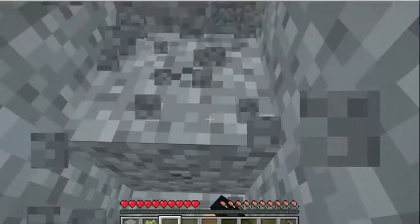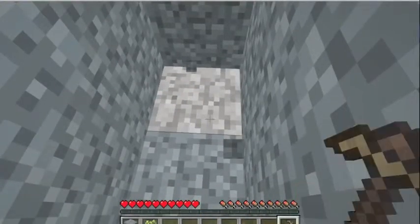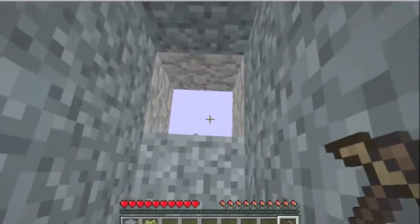With any skyroot tools they will actually drop two of whatever they are mining. So as you can see I mine a holystone and it falls over there.